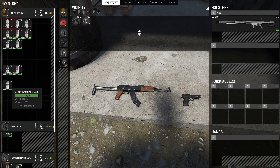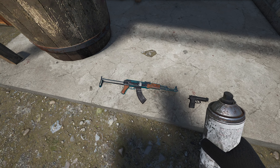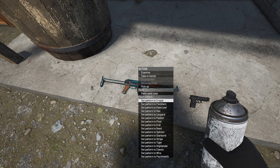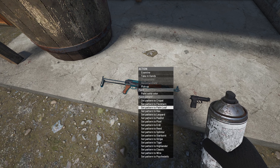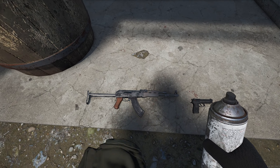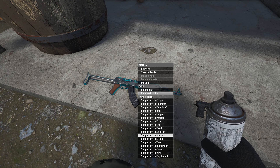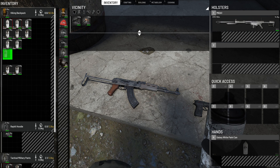I'm going to show you basically what you can do with this and how it works. I'm going to put the white can into my hand, and if I hold F over the rifle you can see the patterns. The crow pattern is what you get without the DLC — everything else you get with the DLC. What's going to happen is we're going to spray a solid color first. You can already see the white going on there, then if we hold F again we can choose a pattern — let's go with tiger.